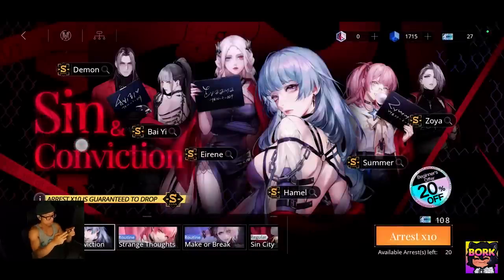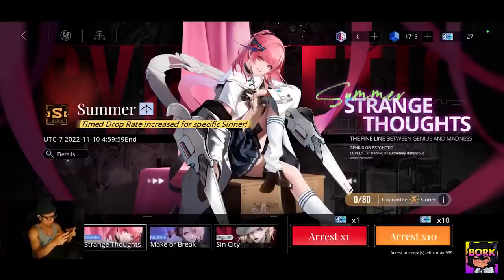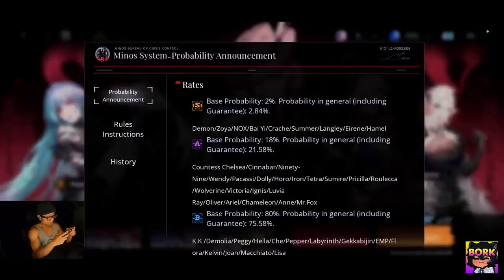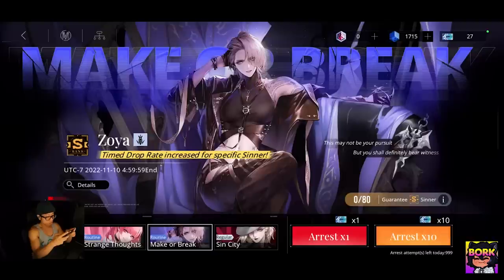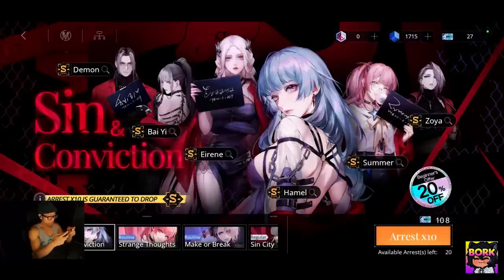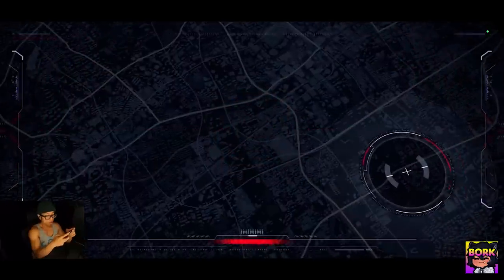This one grants you a guaranteed S, or the highest rarity. These are going to be your standard banners or rate-up banners. If you click the info icon, you can see 2.84% rates including all of the S's. Just know 80 is the pity count for every single banner, which isn't too bad — it's not 100. Let's go ahead and do some summons right here.